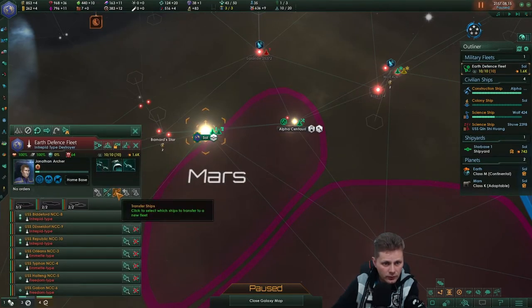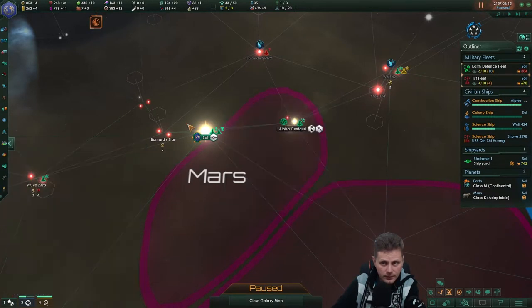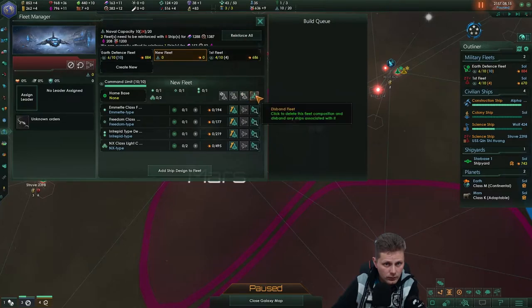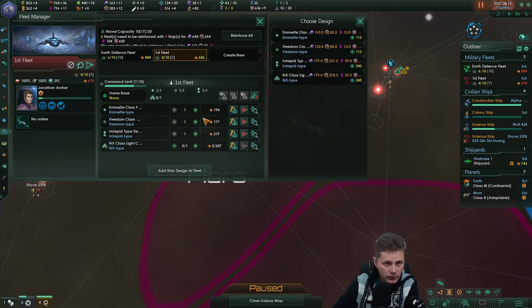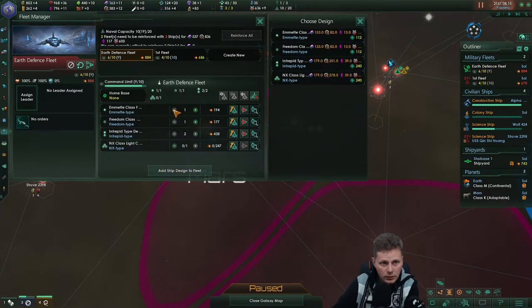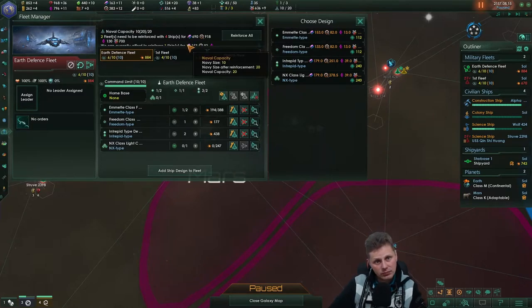Can't do that from here. We'll transfer ships: 1 Interpreted, 1 Emmet, 1 Freedom. And you will get an X class. Like that - so this one's almost done. That's 9. We can create one more Emmet. It's not as strong a fleet but it's still more than we had.